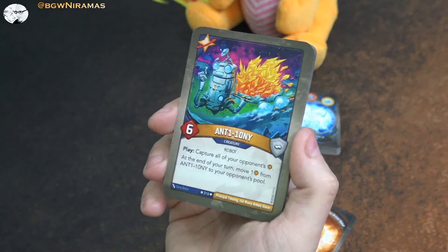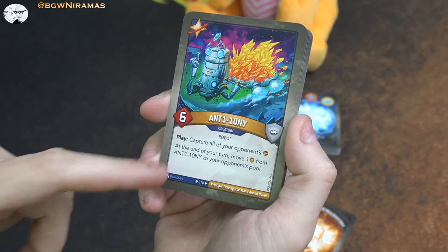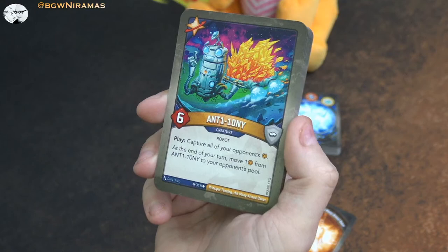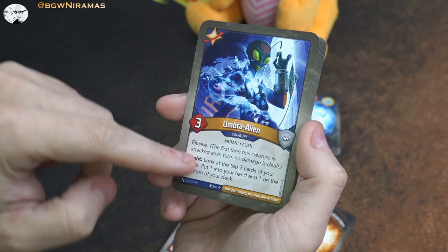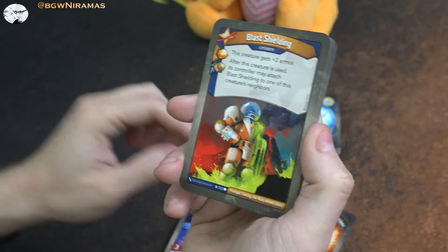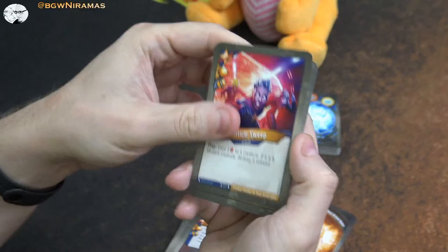Then we have Star Alliance and the six-power creature - I'll just call him Anthony. Play: capture all of your opponent's amber. At the end of your turn, move one amber from him to your opponent's pool. So you capture all your opponent's amber and then slowly drip feed it back, which is kind of cool. Umbra Alien - we talked about that already, three power Elusive, look at the top three cards, put one in your hand, one on the bottom. And the Blast Shielding was in the other deck as well, and the Particle Sweep, but the Blast Shielding here has capture on it, and this Particle Sweep has capture on it too.